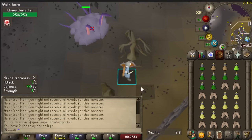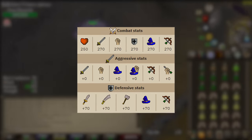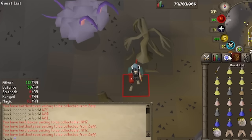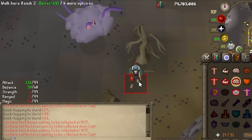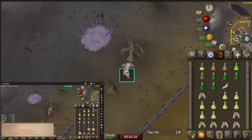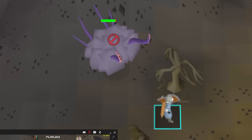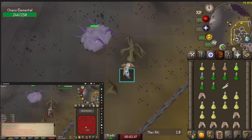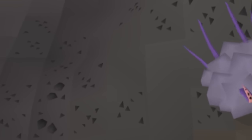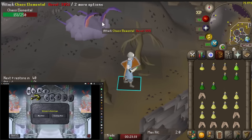On any other account, Chaos Elemental is like a beginner boss, but on my account with 1 attack and 1 strength, it's almost impossible to hit because its defense is so high, its HP is so high, and even its defensive bonuses are high. It has a normal HP regeneration rate, which works against my favor. If I use an alt account to D-Warhammer spec its defense down — even if this alt is brewed down to 1 strength — I still hit 4s with D-Warhammer spec and maximum crush gear. So I'd have to wait four minutes per D-Warhammer spec to go back up to its max hit points, since the NPC must be totally refreshed in HP before I can get an Iron Man kill credit.